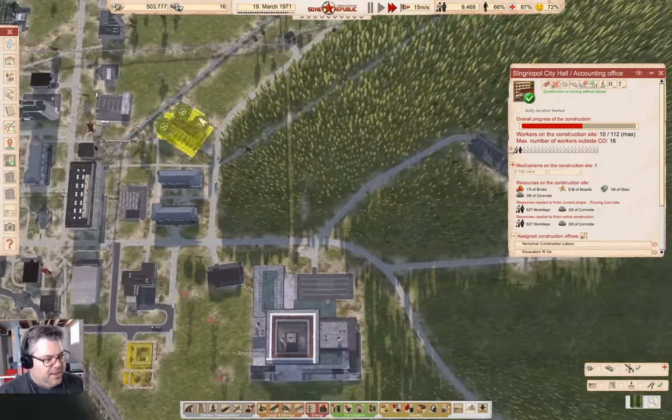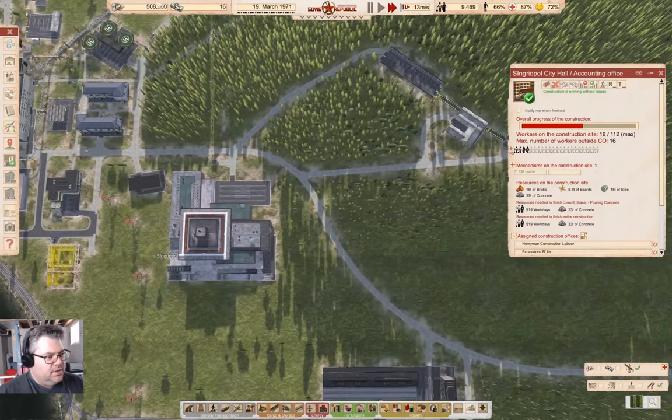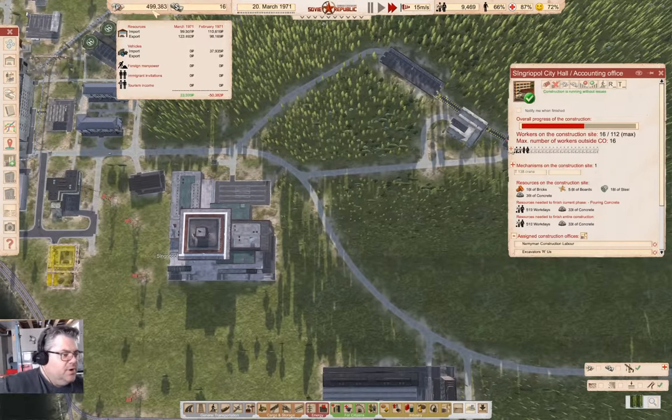That road has finished, so we'll get that built. I haven't figured out where I'm getting the power from over here. We're sort of positive on exports this time but it won't stay that way — we're still importing steel for building things. Notice that we've exported 120-odd thousand of stuff here, so there's that.